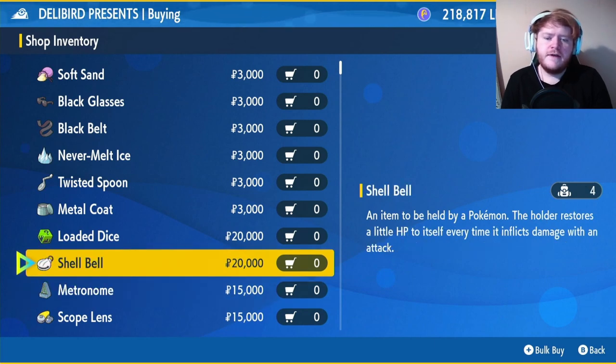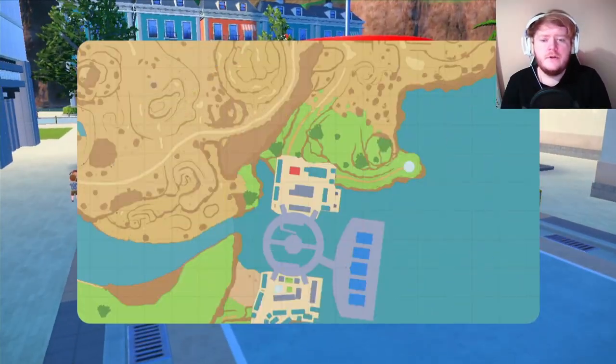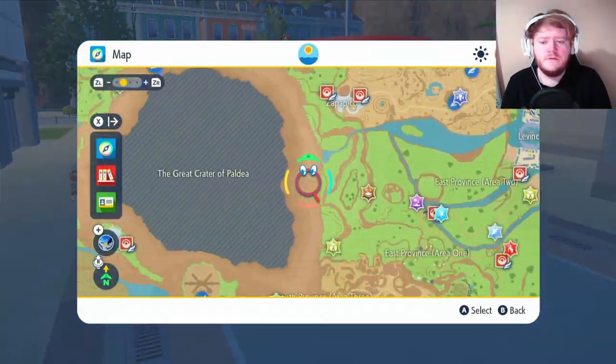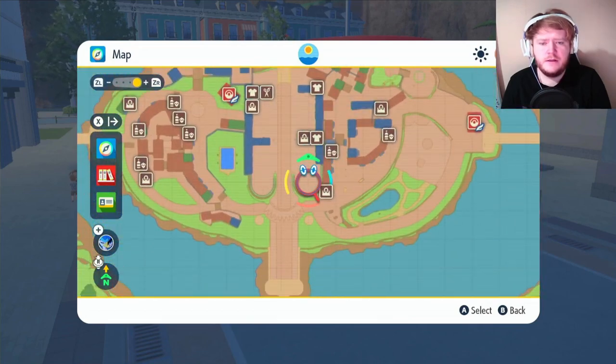If you want a lot more survivability, you can run Shell Bell — every time you deal damage, you'll get HP back. Or you could run Life Orb if you just want flat-out damage from the get-go. If you do want the Life Orb, fly over to Mesagoza — it will be in the Deli Bird Shop there, right at the bottom.